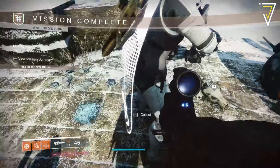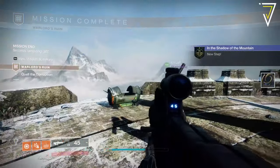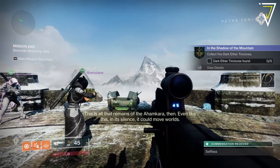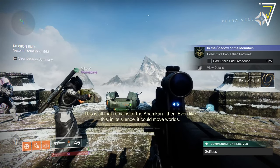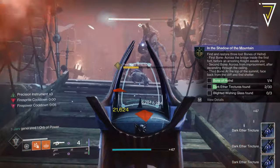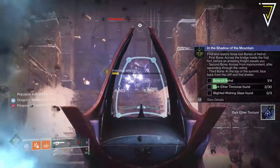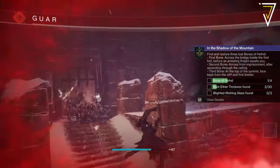Once you complete the dungeon for the first time, you'll be able to commune with an Ahamkara bone, which is one of 10 bones you need to commune with in this dungeon. This will also progress the next step of the 'In the Shadow of the Mountain' quest, which requires you to get 30 dark ether tinctures, three blighted wishing glasses, and commune with four Ahamkara bones.